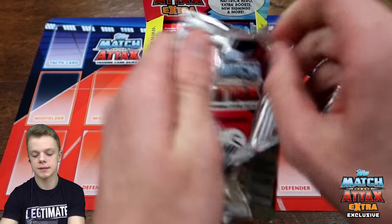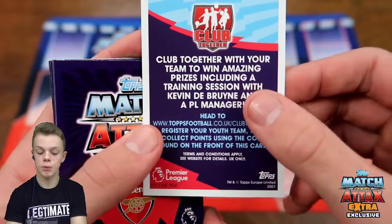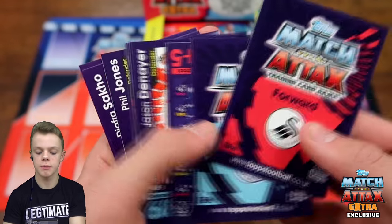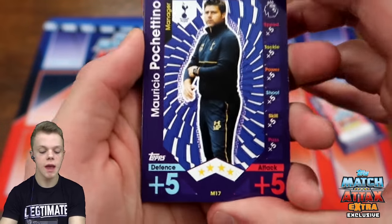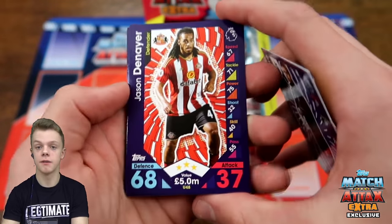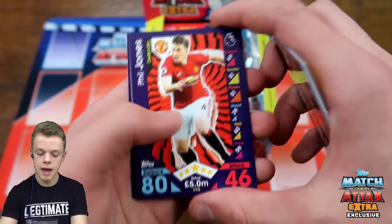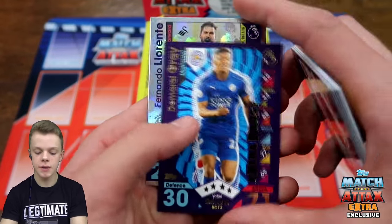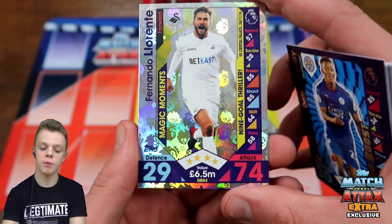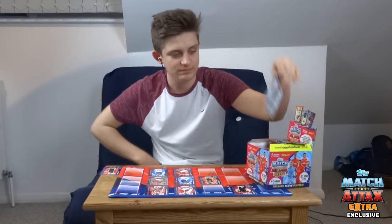Let me get into my first pack and see if we can get anything really good straight off the bat. We've got the Club Together code — a chance to win a training session with Kevin De Bruyne this year. In this pack, we start off with a manager: Mauricio Pochettino. Then we've got Dania and Mandanda as squad updates for Crystal Palace, Markovic as a new signing, Phil Jones, and Perez. The two inserts are a grey extra boost for Leicester City and a Magic Moment with Llorente and his nine-goal thriller against Crystal Palace back in November.